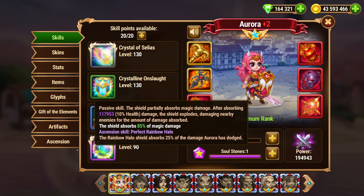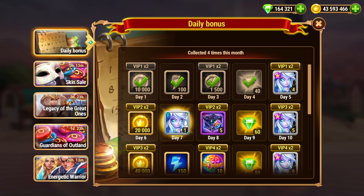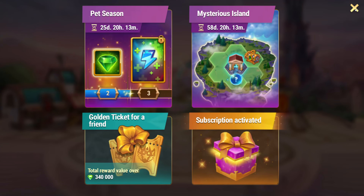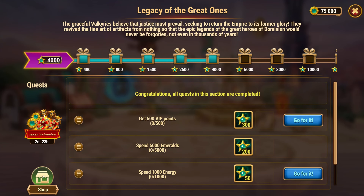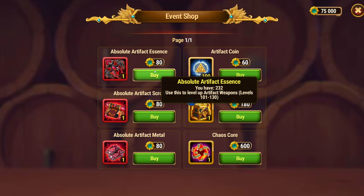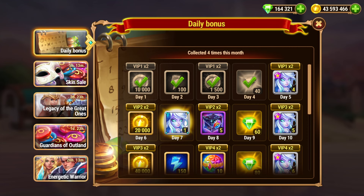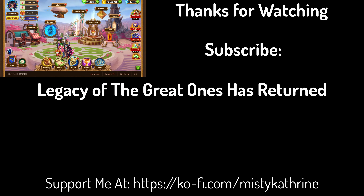For a lot of times you probably want to prioritize the artifact weapons on a lot of heroes. You can't go wrong just putting them into essences if you aren't sure whether to buy red artifact fragments. You can't go wrong by just doing all essences. If you want to see last week's video, you can find that below. Thanks for watching.